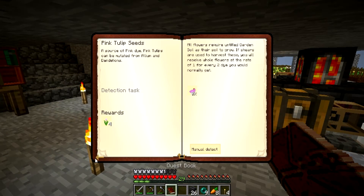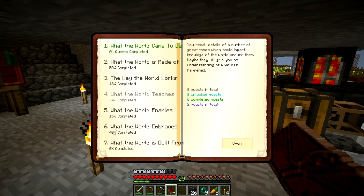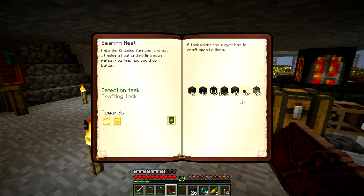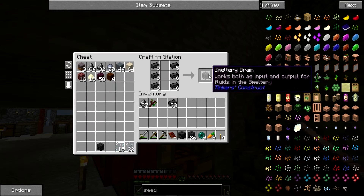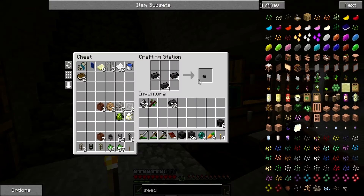I know this is part of a quest - looks like everything we need to actually make the smeltery is here. The seared bricks pushed us on to the next part of the quest line - so we need the smeltery controller. The drains - we're going to need six drains to go with it.